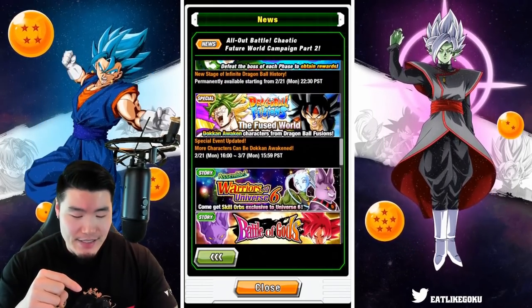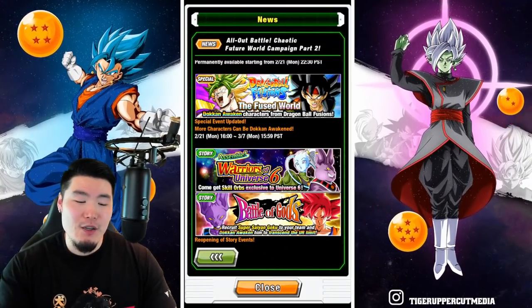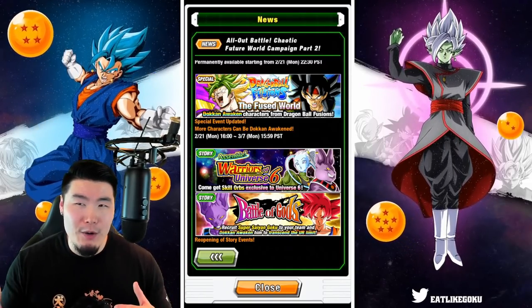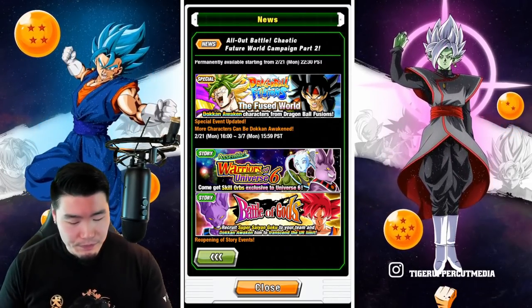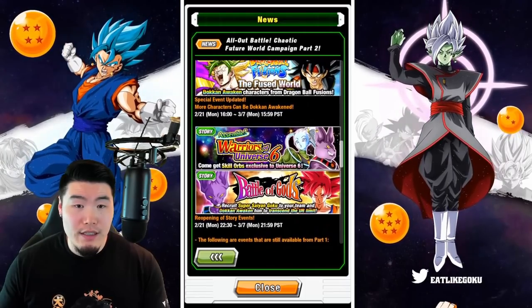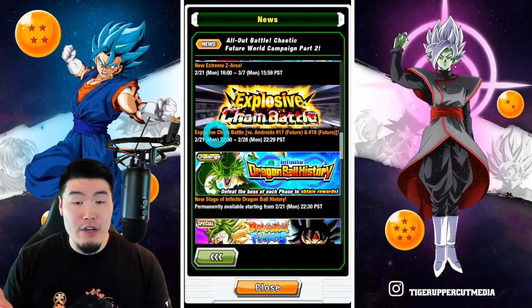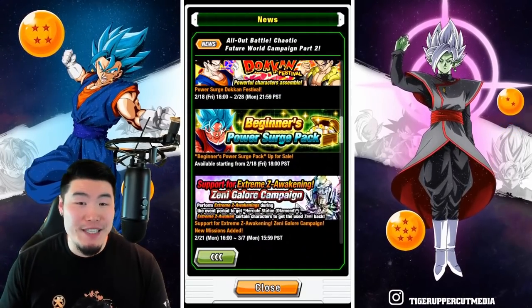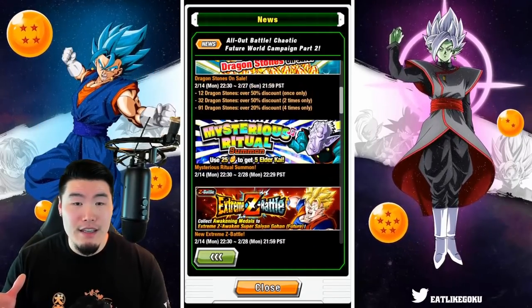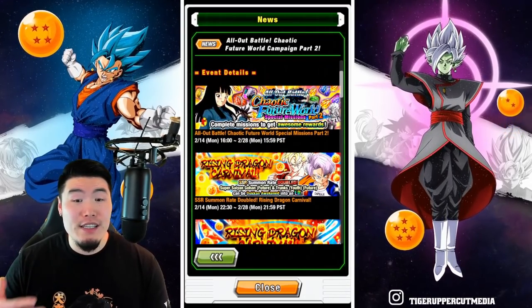More stones — that's always nice. More characters can be Dokkan Awakened, which is for the ones getting Extreme Z Awakenings. So essentially we're getting the Fusions Extreme Z Awakenings and Dokkan Awakenings at the exact same time, whereas on JP they happened about a week and a half apart — but it doesn't really matter. To recap all the new stuff: Explosive Chain Battle boss, new stage of Infinite Dragon Ball History, new Super Battle Road stage, a ton of Fusions Extreme Z Awakenings, the new Beginner's Pack, the Extreme Z Awakening for Future Gohan, the new LR Future Gohan and Trunks, and the Double Rates banner.